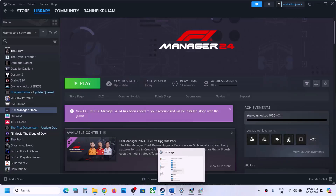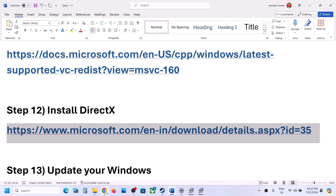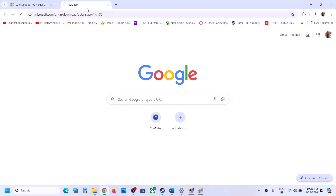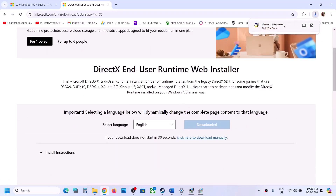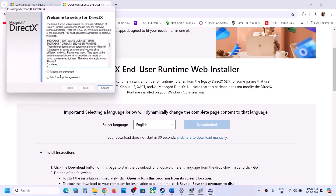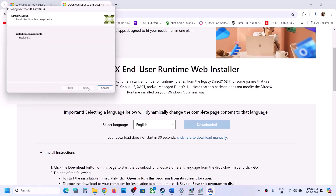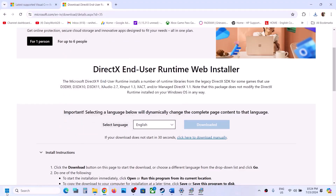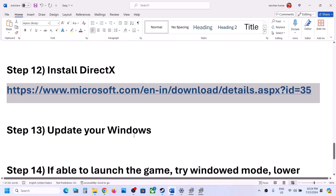After the restart, launch the game and check. If still not working, the next step is to install DirectX. Copy the link provided in the video description and open it in a browser — it will take you to the Microsoft website. Click Download, run the exe file, click Yes to allow, agree, click Next, uncheck 'Install Bing Bar' if you don't want it, click Next, and let the installation complete. Once done, click Finish. You can restart your computer and then check.